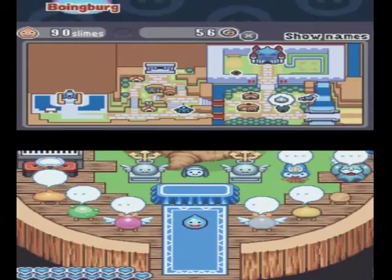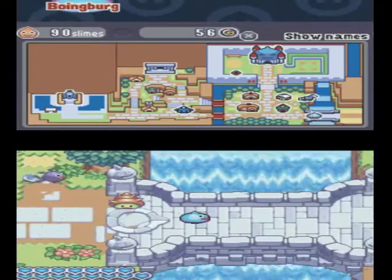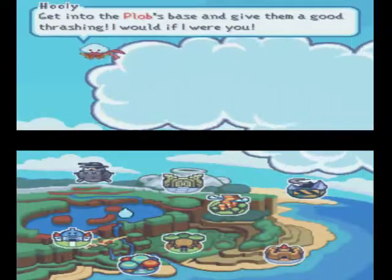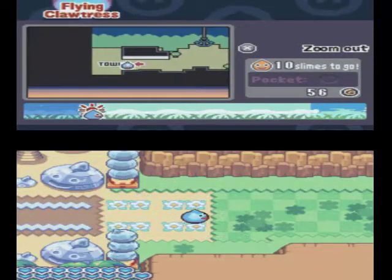Hello, hello, SkyAttackLP coming back for the last time — Rocket Slime. Actually, there's a lot more stuff to do after we finish this, but we're going to the last area in the game: The Flying Clawtress.